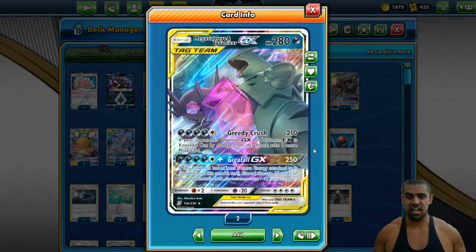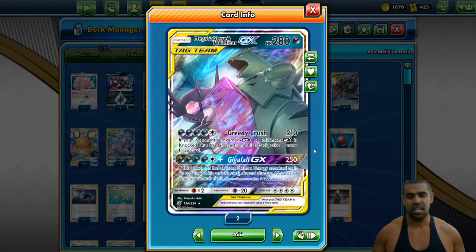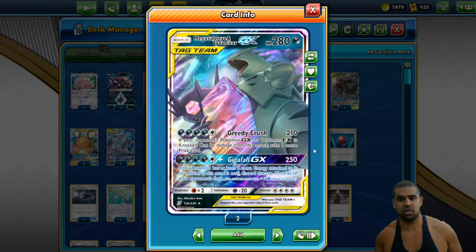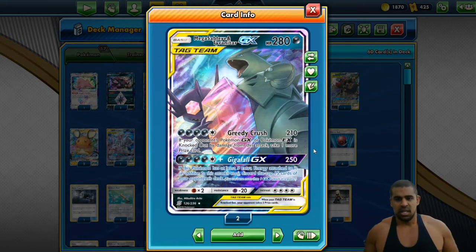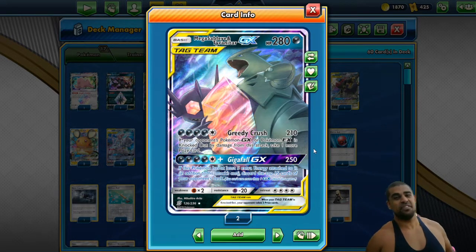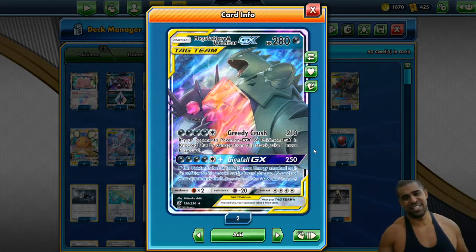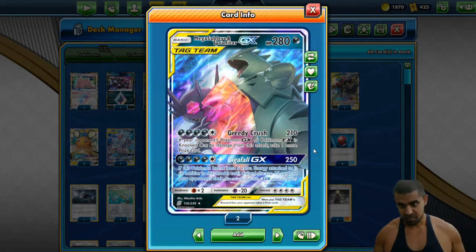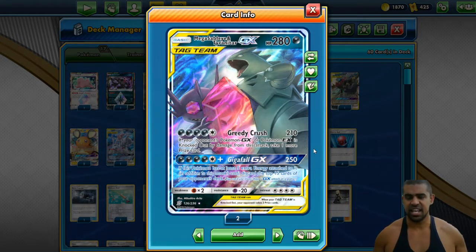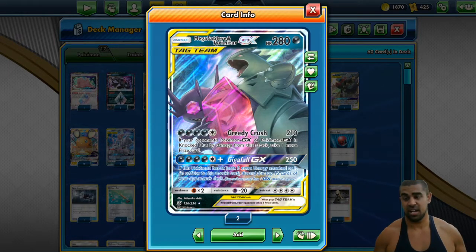Giga Fall is actually interesting — five energy for 250. Not bad, not the most energy efficient, but 250 is a kind of cool number. If you have another five energy attached, so ten in total, you discard the top 15 cards of your opponent's deck. If you get that off you tend to win most games. Mainly we play this so we can take extra prizes on the Denes and tag teams that are maybe taking a hit, but Giga Fall can come up as well.